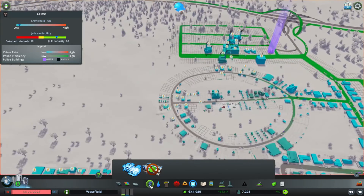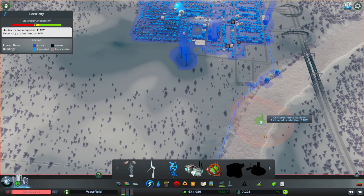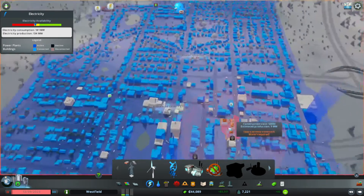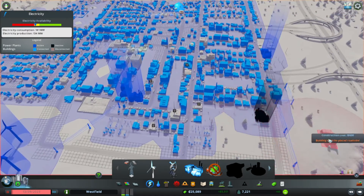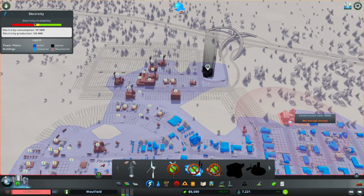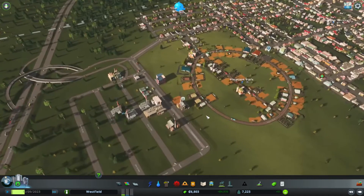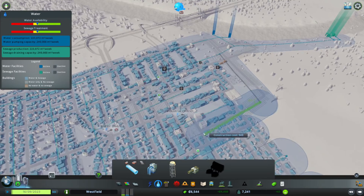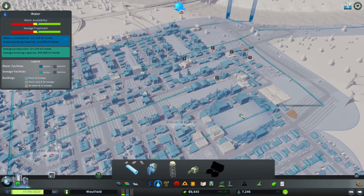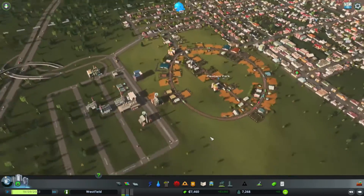Apparently we built up a lot of money just recently, so we're going to do the responsible thing and put it to use for the people. Put in two power plants to kind of help with power distribution — I don't know if that's really a thing in this game, but I would rather not come to a situation where the reason we can't afford to power everything is because we don't have the power plant on the correct side of the city.